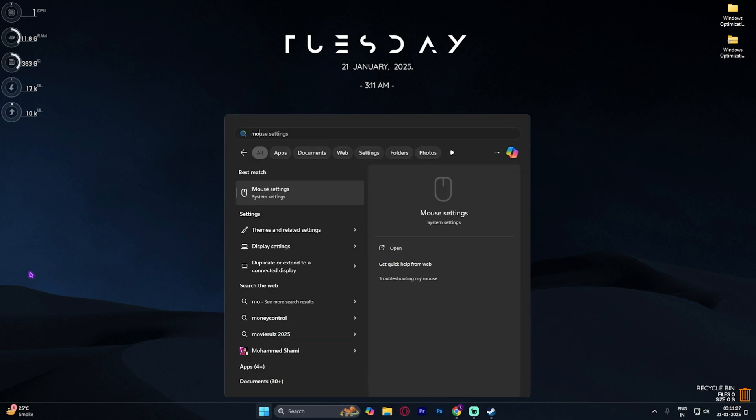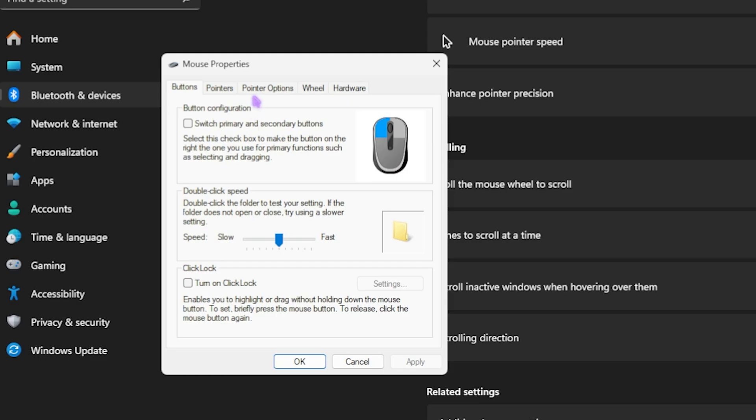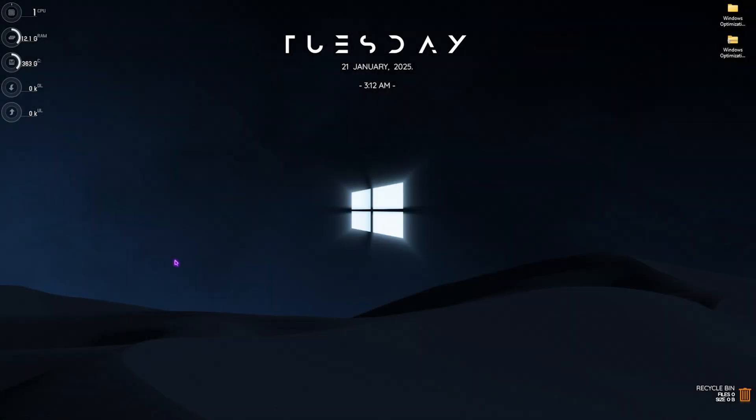Virtual memory is used by Windows when your physical RAM is fully utilized; it uses your HDD or SSD as virtual RAM. Once done, head to Mouse Settings. Search for 'Mouse Settings,' then go to Additional Mouse Settings, click Pointer Options, and disable Enhanced Pointer Precision. This reduces input latency and makes mouse movement one-to-one with what you see on screen.